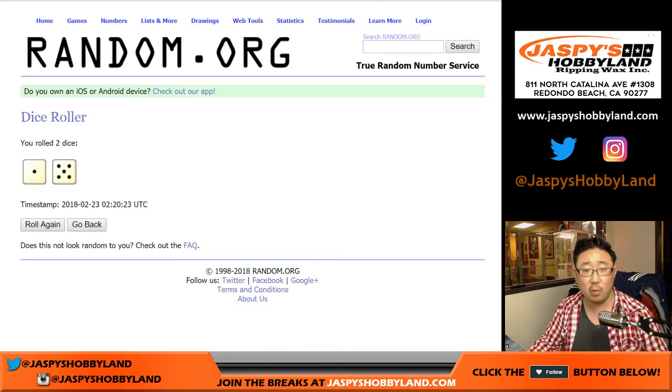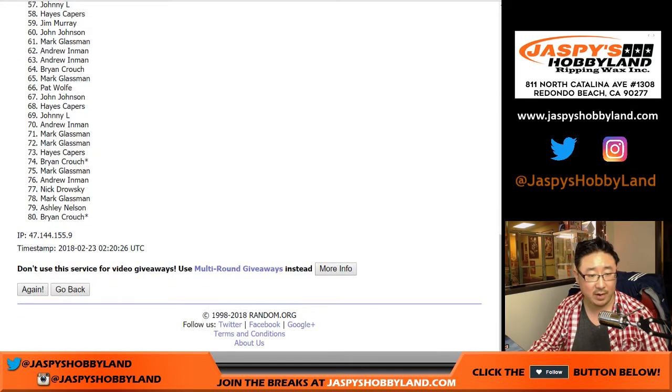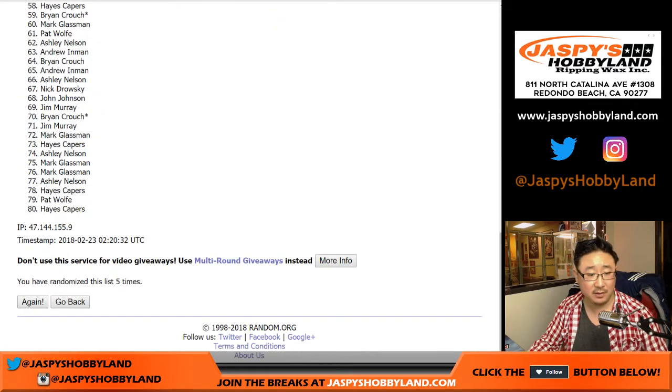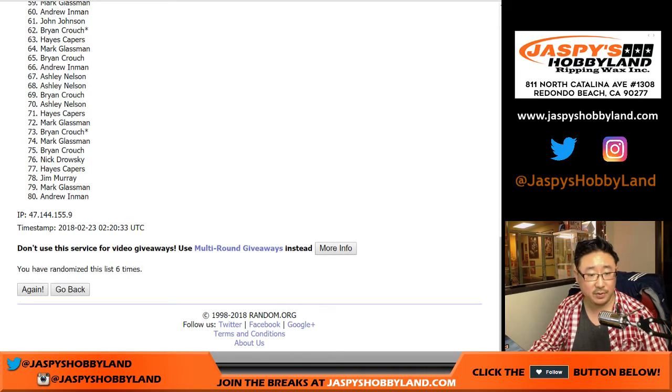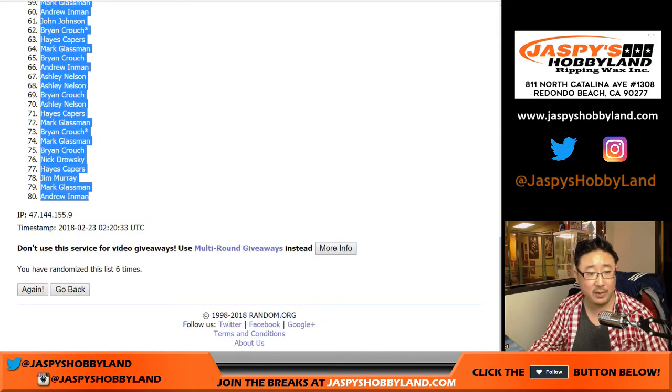Randomizing each list 1 and 5 six times. After 6 times, we've got Wolfe on the pole and Andrew Inman in the 80 spot.